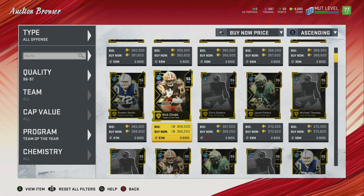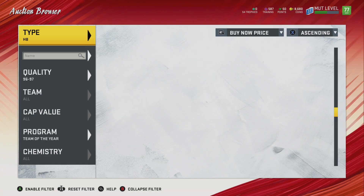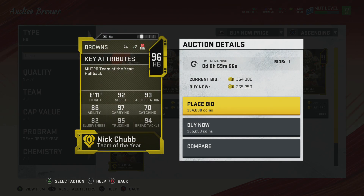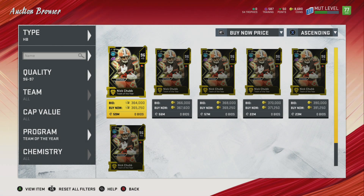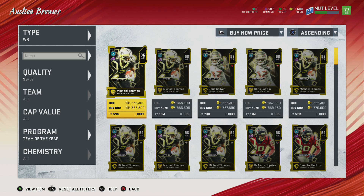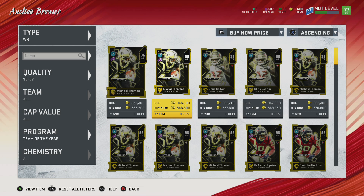Going over the rest of these guys by position — halfback-wise, we do have Nick Chubb at around 300,000 coins already. The speed is a good reason why he is at that price tag. He has pretty good catching, but 92 speed at this point in the game feels like it will keep his price tag a little bit lower. We have wide receiver Michael Thomas with very good stats — definitely a monster of a card, 97 catching.